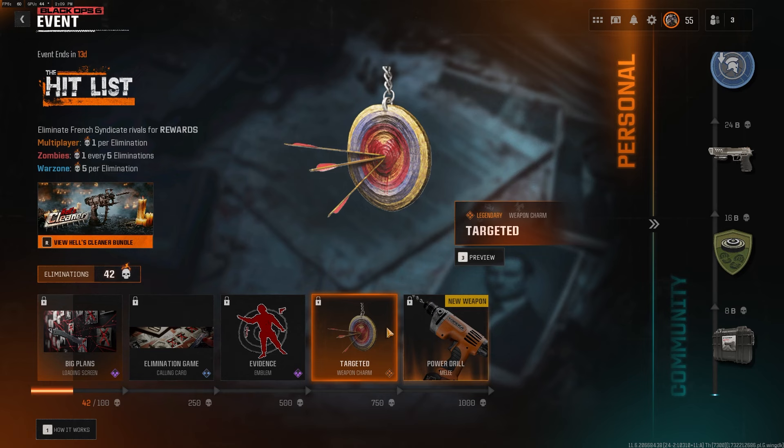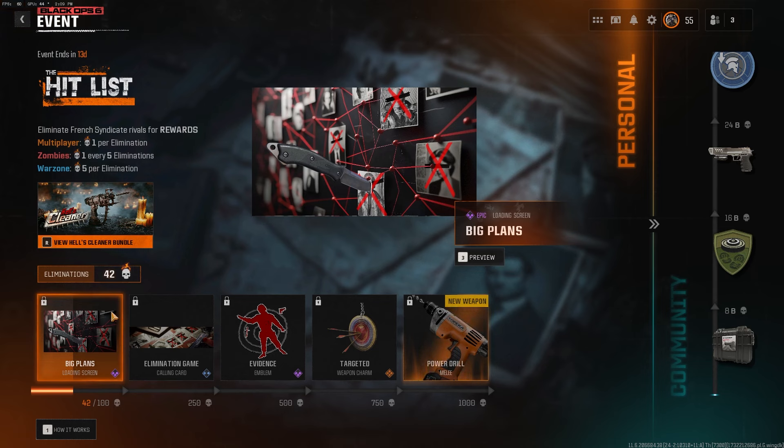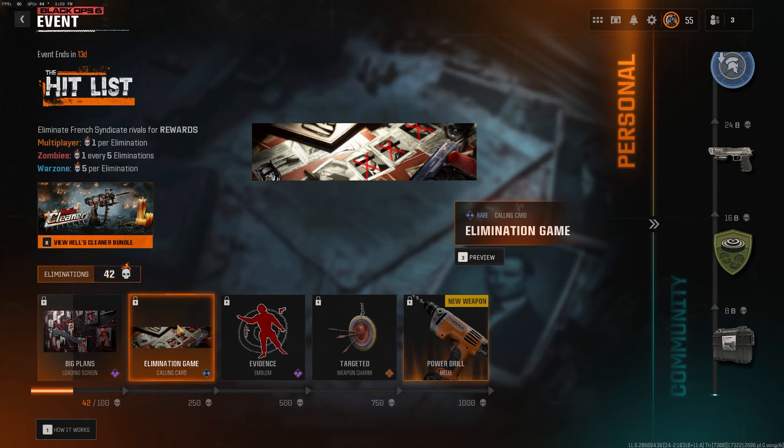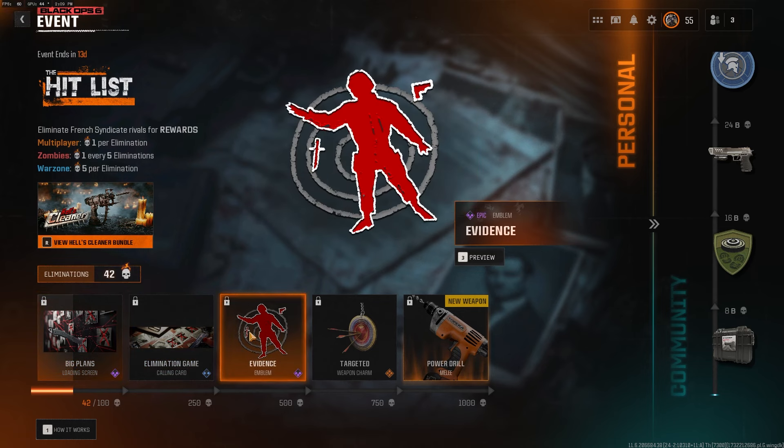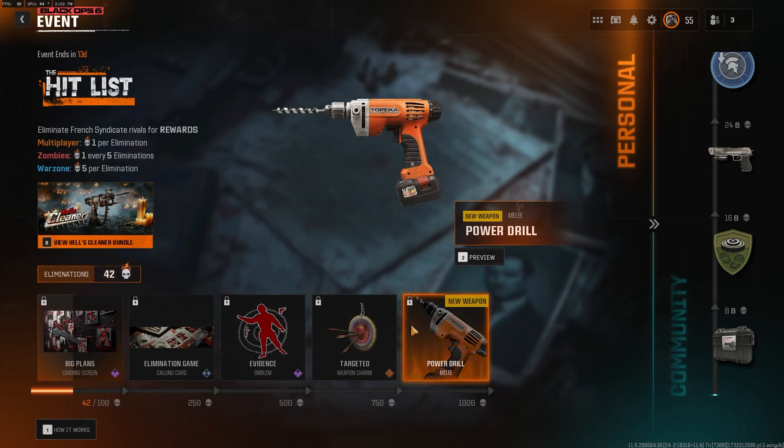There are personal rewards everyone is working towards: the Big Plans loading screen, the Elimination Game calling card, the Evidence emblem, the Targeted weapon charm, and last but not least, the Power Drill melee weapon.